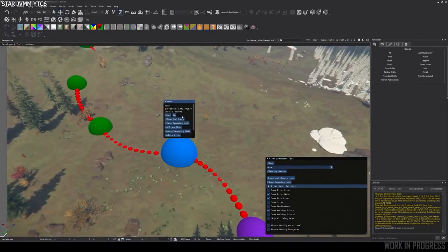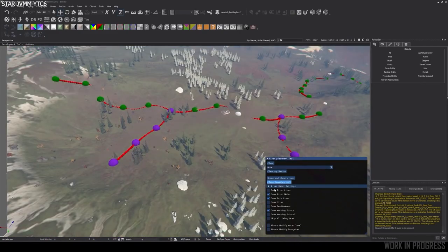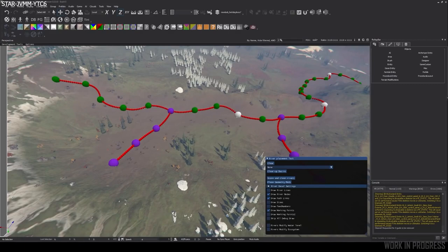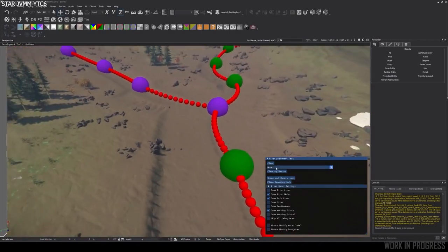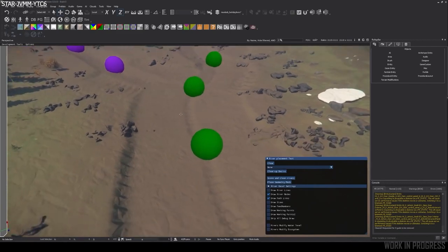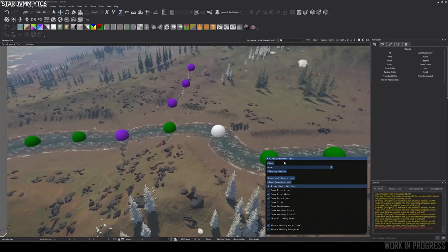The system works out how much water will pass through each point, increasing all the way down to the bottom where the river will end. After this they place geometry modifiers which change the terrain to show the path of the river, like a deep trench and the banks at the side. The water added here is just using the sea water mesh rather than a dedicated river mesh, so expect it to look way better once they create a dedicated river mesh.